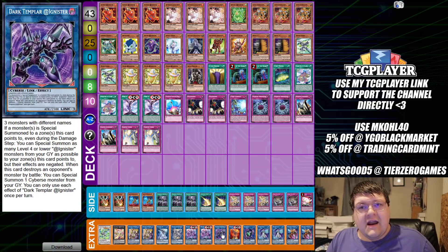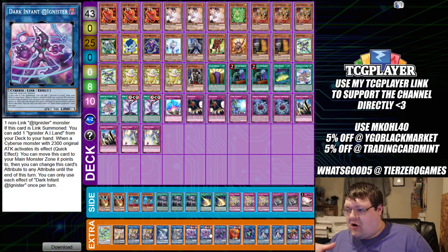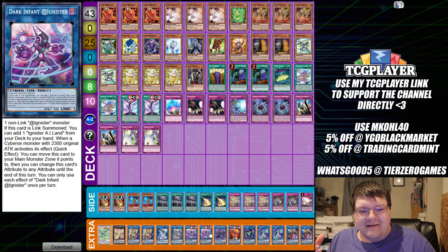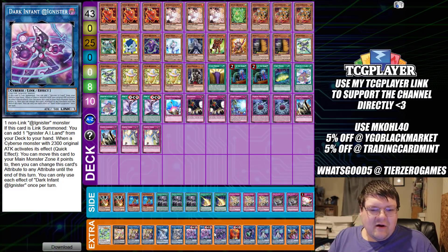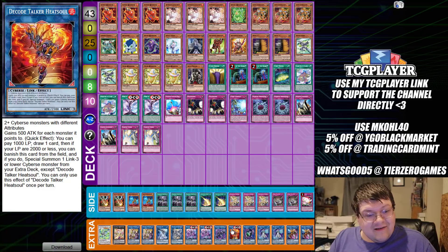We're not playing the @Ignister Link monster. There are some builds out there that are basically making Dark Fluid with like 30 trillion counters with this, but it depends on the build. The OCG likes to do some weird things, but who needs that when you can just smash Access Code with it? I also think I've seen this deck link — alright, we also don't have this card.